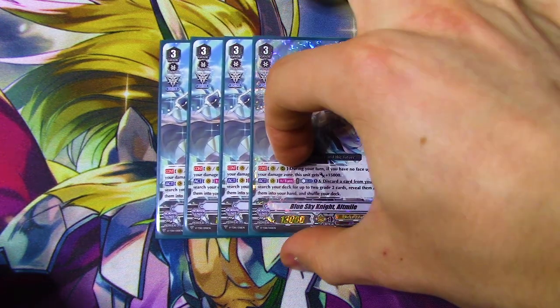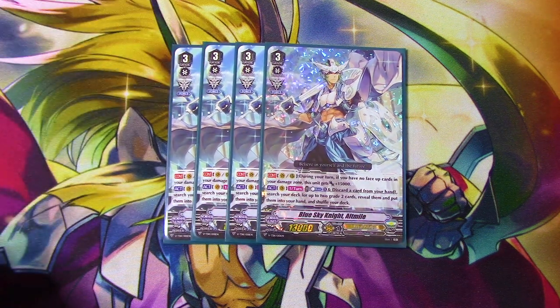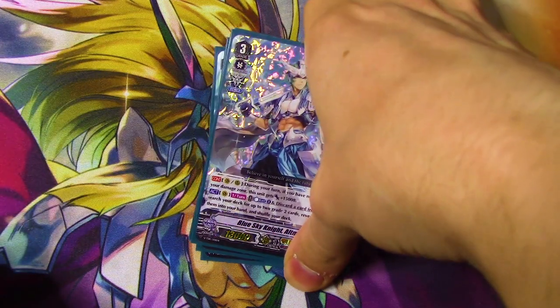Starting with the grade threes, it is Blue Sky Knight Alt Mile — a Trial Deck card and the card the whole deck is focused around. You want to be on this as your Vanguard most of the game because it has a really good early game skill. On Vanguard or Rear-guard Circle, if you have no face-up cards in your Damage Zone, this gets 15k — so it's a 28k beater. The other skill is Act, once per turn: Counterblast one, discard a card from your hand, search your deck for up to two grade two cards, reveal them, put them in your hand, shuffle your deck. So you Counterblast, drop one, and get a plus two. All your grade twos are really good targets for resources and it helps thin your deck for triggers. It's really versatile especially since there's a lot of great grade two support in Royal Paladin that Alt Mile can benefit from.